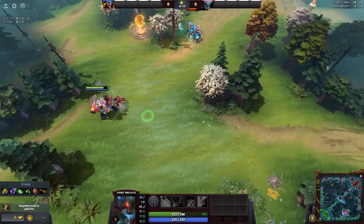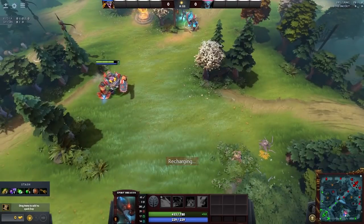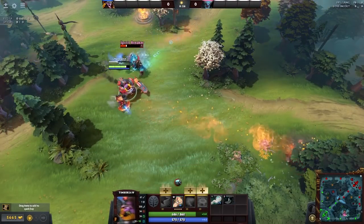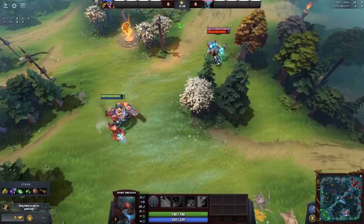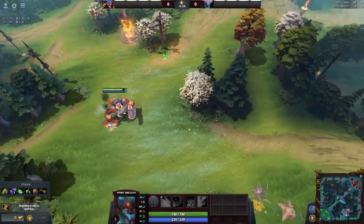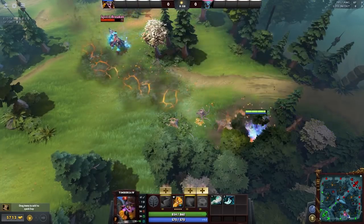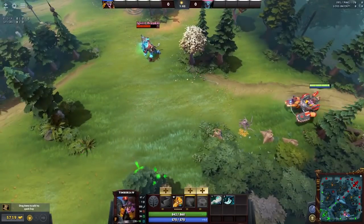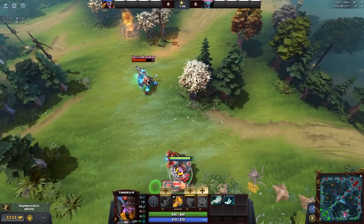Now I'm going to show you two tricks with Timbersaw. The first shows what happens normally when you get stunned during Timber Chain — it gets interrupted. This trick can work against other projectiles, not just Spirit Breaker's Charge, but it's fairly easy to do with things like Sven's stun or Vengeful Spirit's stun. What you do is cast Timber Chain and then immediately use Eul's Scepter after that. This makes you immune for a small period of time and ensures you will not get stunned during your Timber Chain.